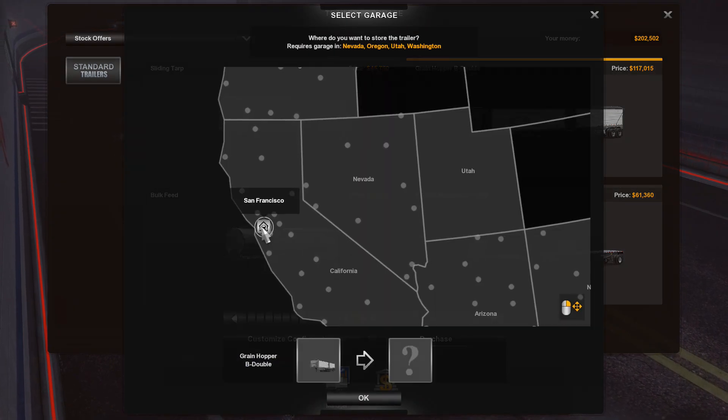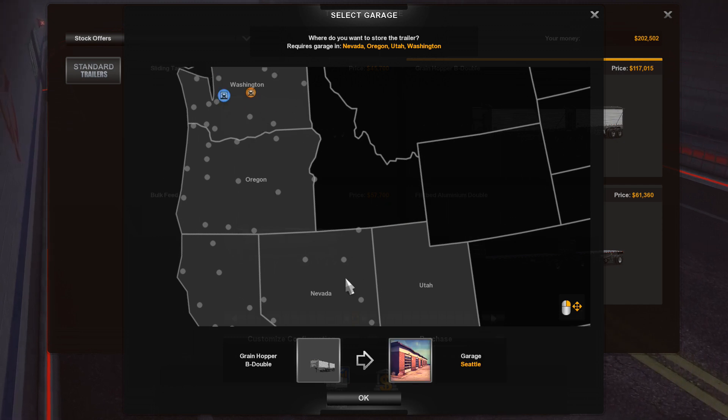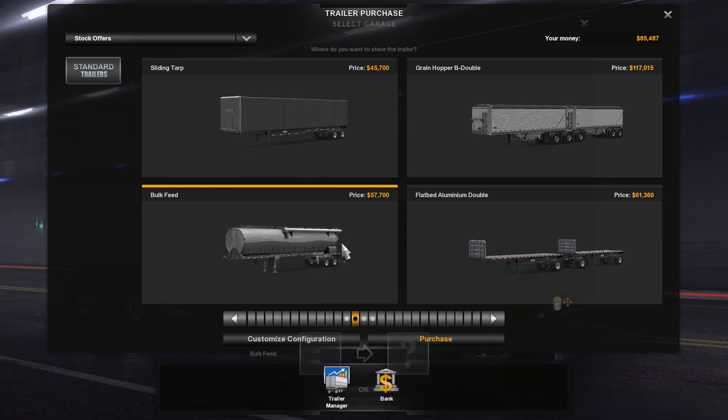We'd like to purchase that green B-double. I hope we have space in one of these — Seattle, sure, let's go for that. Do I want to be wearing this B-double? Yes, we'd like to purchase it. Thank you. Excellent.